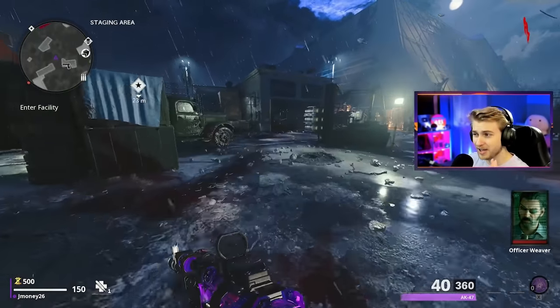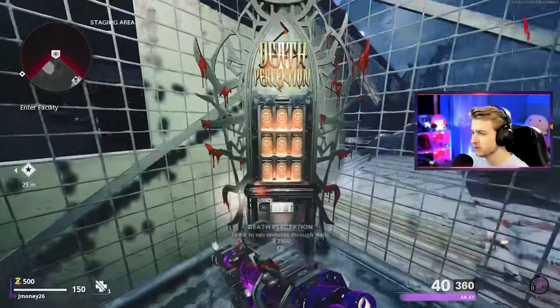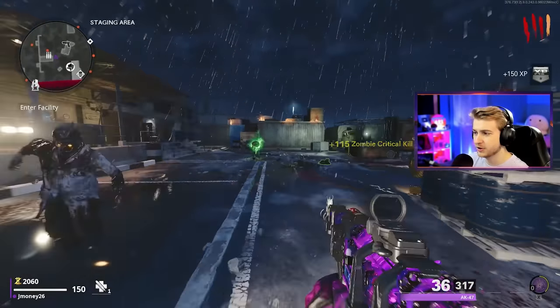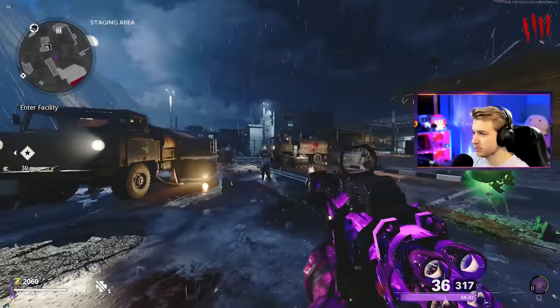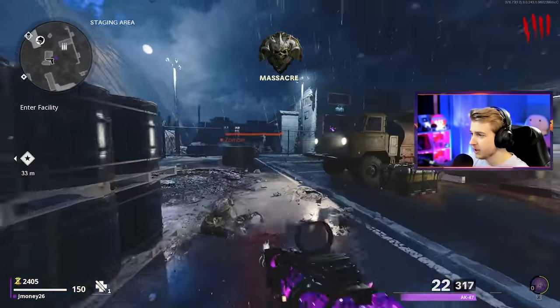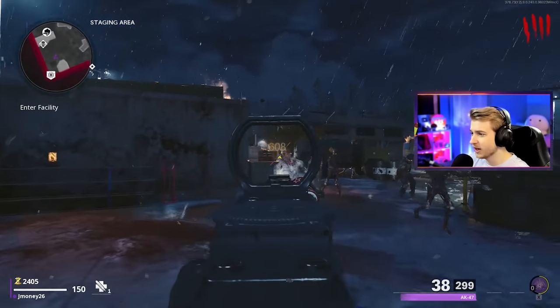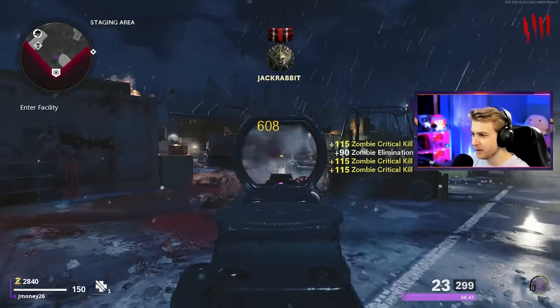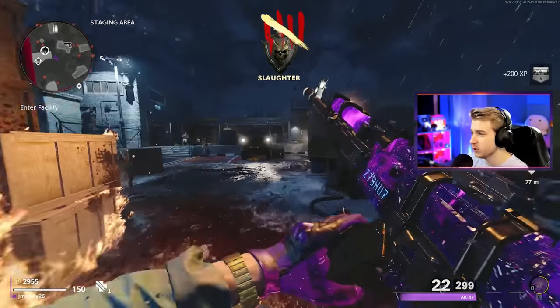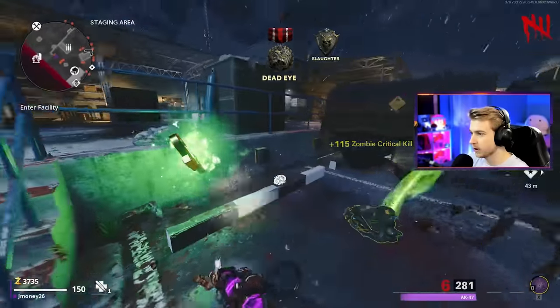In the past, there have been a few glitches here on Forsaken that make it really easy to grind camos. Previously, there was a glitch where if you stand on a certain part of a bridge, all the zombies will just pile up next to you and they won't throw any of their guts or damage you. They'll just stand there and let you get some easy kills, easy camos. It was the perfect thing for grinding snipers. So once we get enough cash, we're going to head over there and see if it works.